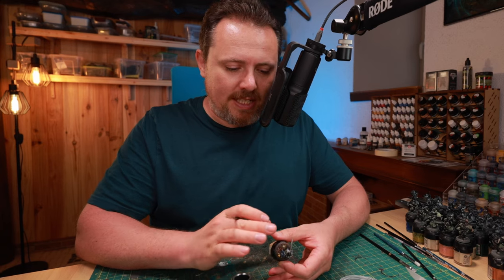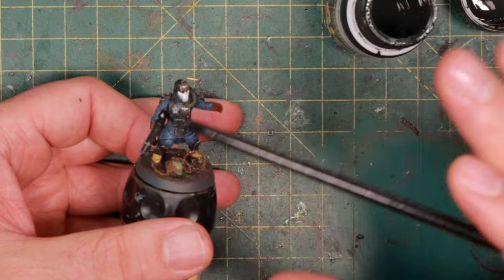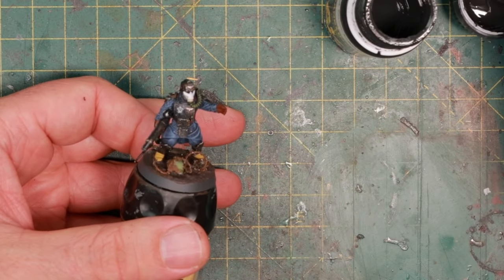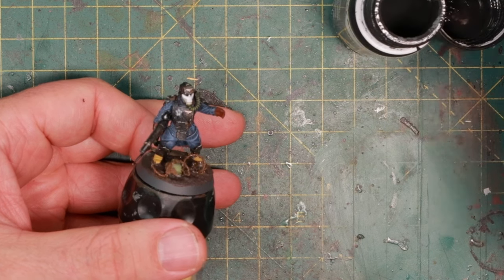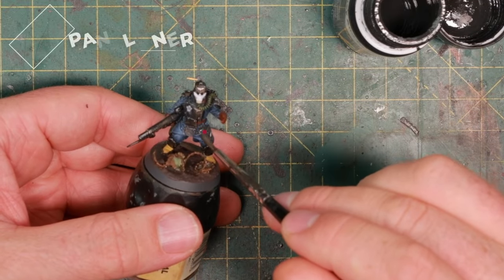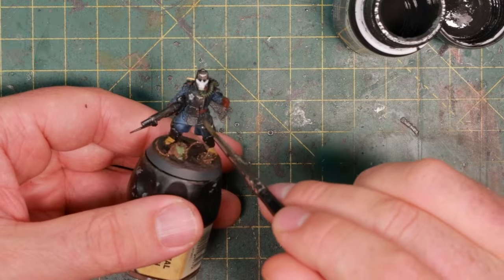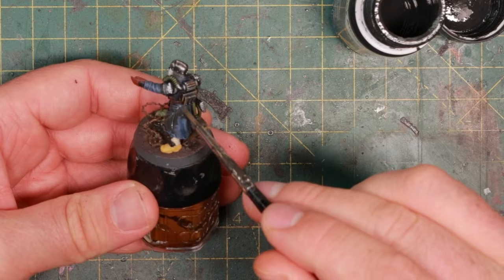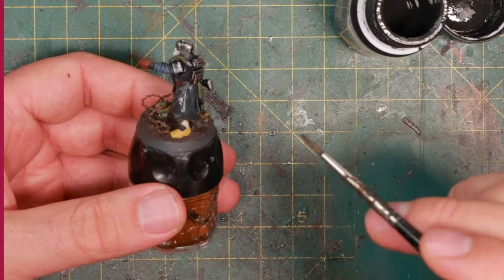Now I want to make his overcoat a little bit darker. I said I wanted to paint the Midnight Blue and this is still a little bit too bright. So I'm going for this panel liner for green and blue vehicles from AK Interactive. I'm just going to go over the whole model with this a little bit, and then reduce it a little bit with streaking grime to get it a little bit darker and turn it a very nice dark shade of midnight blue. Then most of the painting is really done, and it's time for the cloaks.